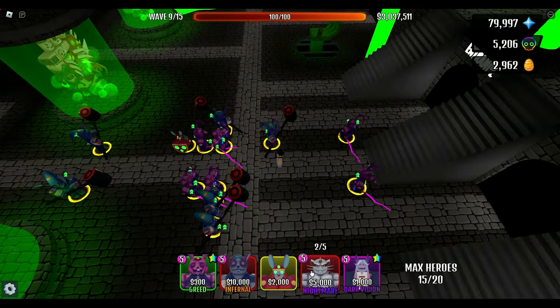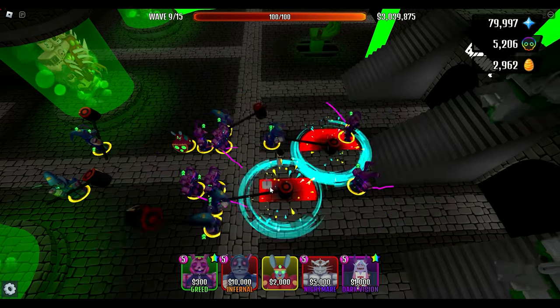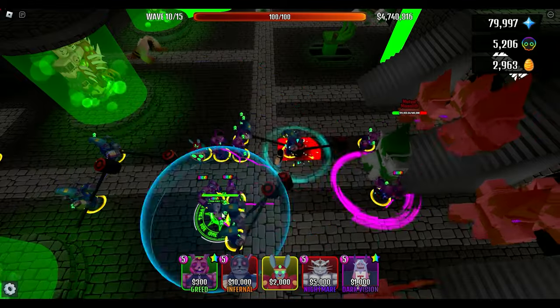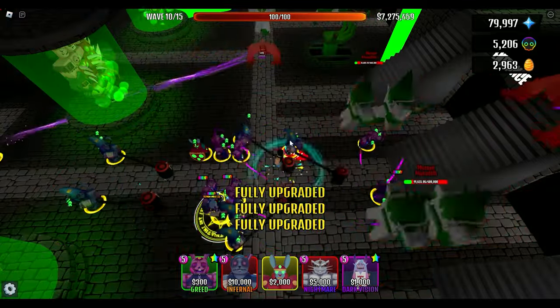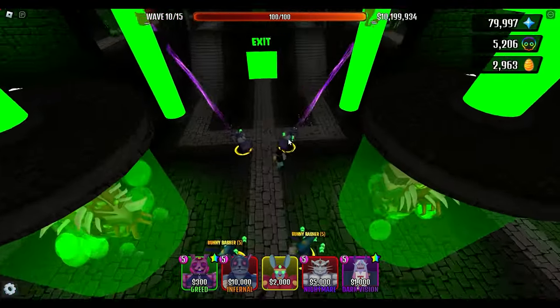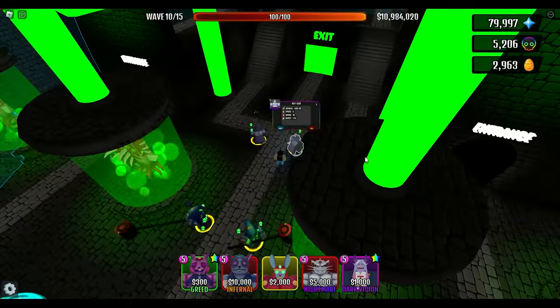I'm going to place the Demon Mage right here. He doesn't reach those two, so we'll reposition. At least he reaches these two Bunny Bashers. Now there's the 71,000 damage that we need. The Mutant Monolith doesn't stand a chance. We have the Rat God with 81 range — that's really cool.